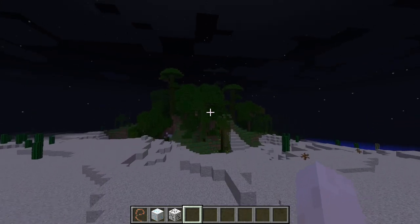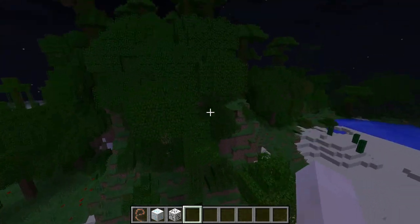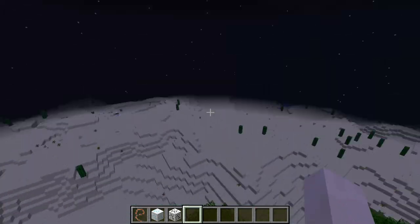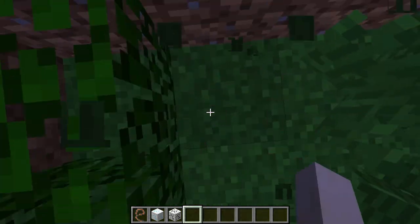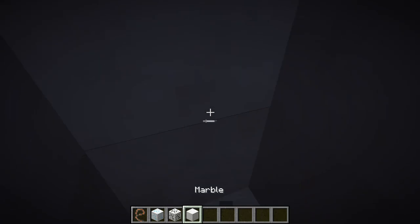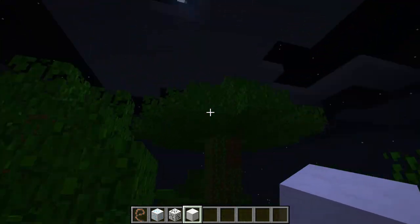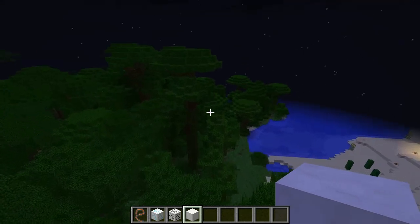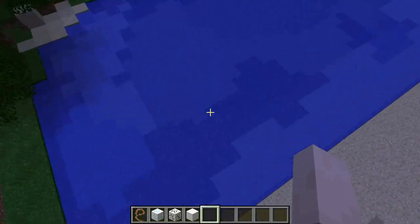Now I'm going to go over to this Jungle Biome and see if the Underground Biome is any different than the one over there, which was Marble. Maybe this is Granite or something like that. It does look like the Underground Biome is not affected by the biome above ground, which kind of makes sense — why would the underground be affected by the above ground?